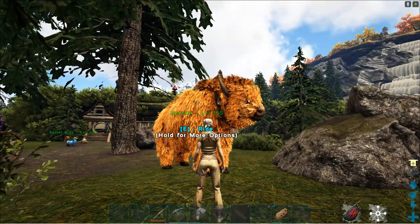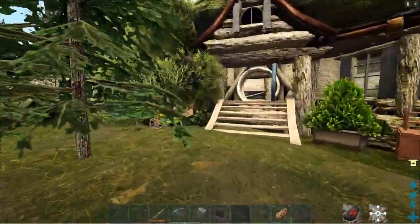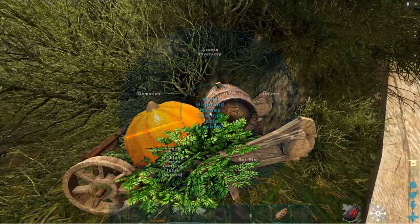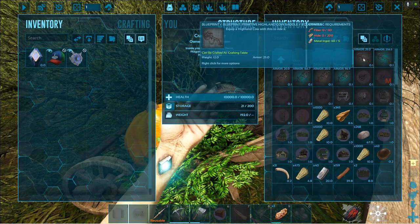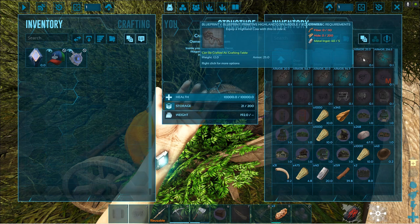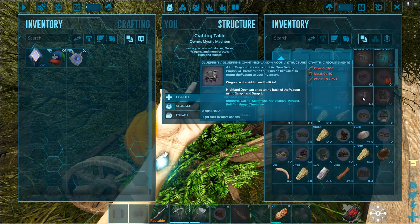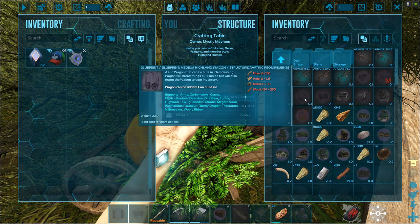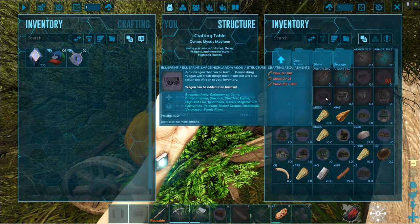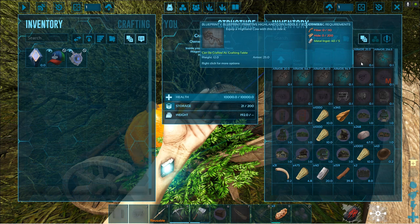So I thought, let's just use Sparky and this wagon. I wanted to show you in the workbench — this is out of Eco's Highland Homes mod — where you go and craft these things. There is a wagon. I crafted a primitive Highland saddle; you have to have a saddle on the cow first. We're going to get the large Highland wagon. It took 100 fiber, 25 metal, and 500 wood. The primitive saddle was 110 fiber, 200 hide, and five metal ingots.